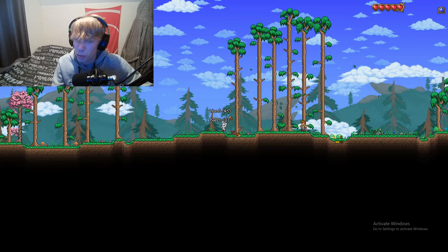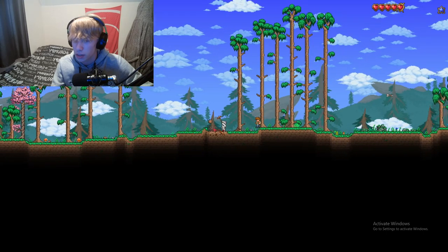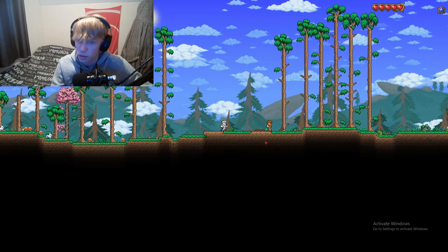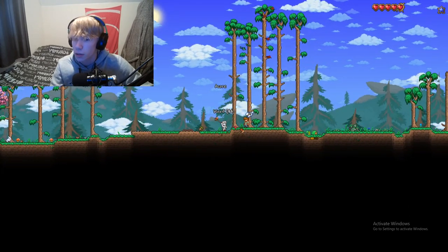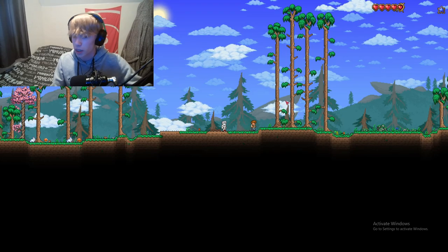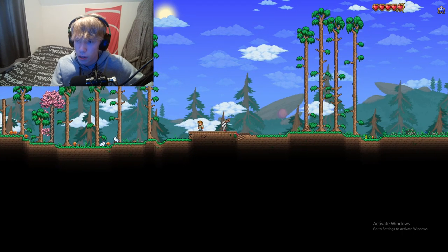We've got a bit of wood already. A slime's trying to attack my guide — he's got it all under control though, he's a real man. Let's get rid of these dirt blocks and get this house built. Surviving the first night could be a problem for some people. Why is it not letting me place? I want the floor out of dirt anyway. It is a first house — we need to make it look sick. Let's get this tree down. Slime, get out! We're gonna get our house built, good and proper.